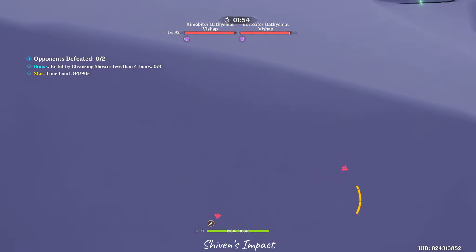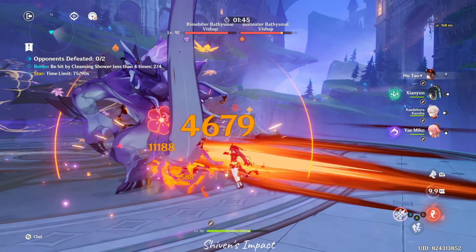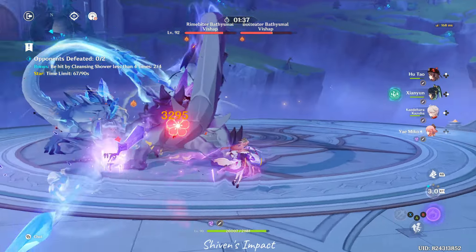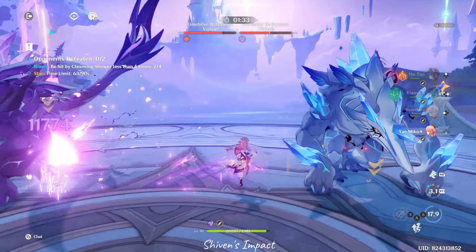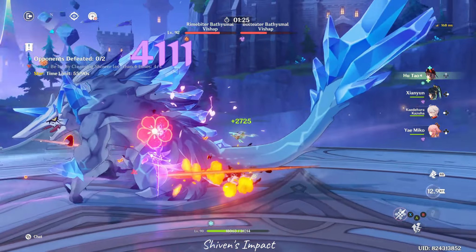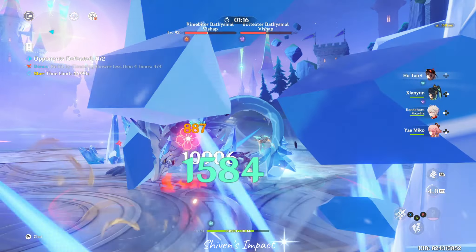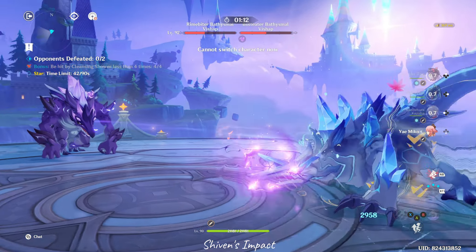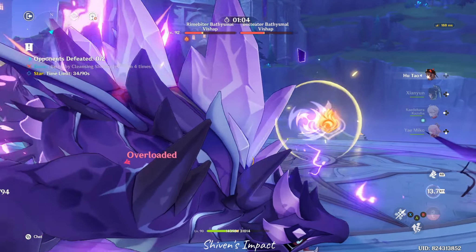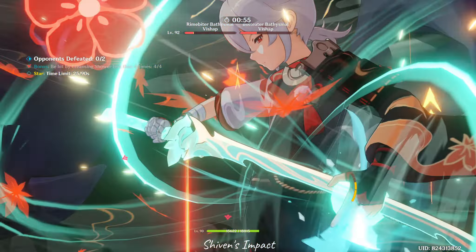If you don't have Kazuha — especially if you're new — I recommend building Sucrose. Sucrose is a great crowd controller with amazing Anemo application, and she only gets better with constellations. Shanyun is perfect — with her skill tap you can dodge many enemy attacks, which is really nice because it saves you from the dodge system. The problem with Vishaps is you have to kill them at the same time, so you absolutely need an Anemo unit with crowd control. Venti won't work honestly — I don't think his burst is big enough to pull them to one spot. Kazuha and Sucrose are your best options.